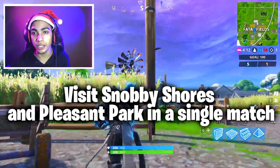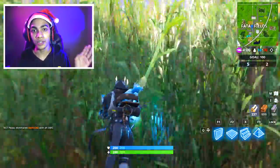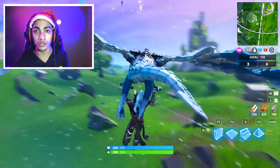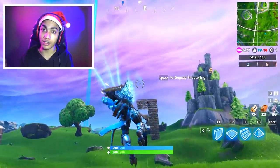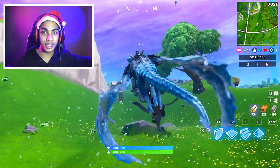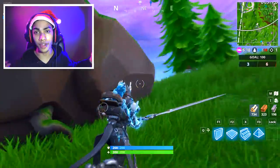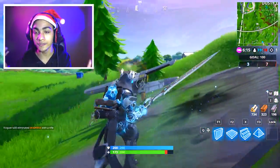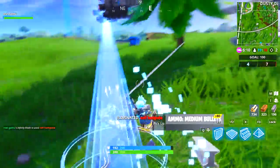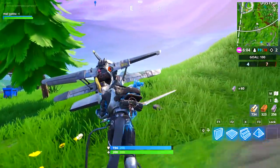Next challenge: visit Snobby Shores and Pleasant Park in a single match. This is honestly the simplest challenge out there — the two locations aren't that far apart. You can take a golf cart from Snobby Shores and drive to Pleasant Park, or use a plane. Once you complete this challenge there will be a Stage 2, so use a quad crasher or a plane for speed. I recommend using a plane because Stage 2 could require traveling a much longer distance, and having a plane makes that easy.